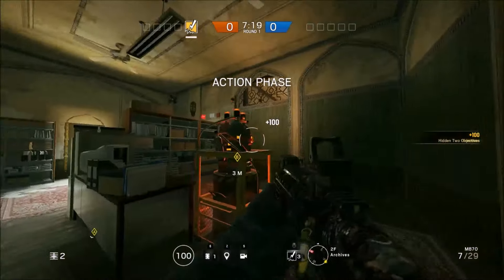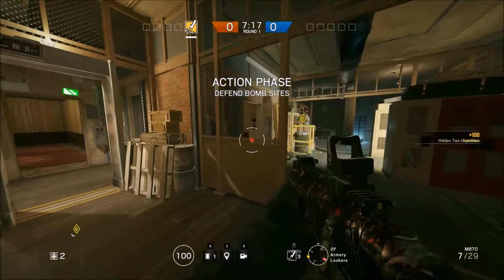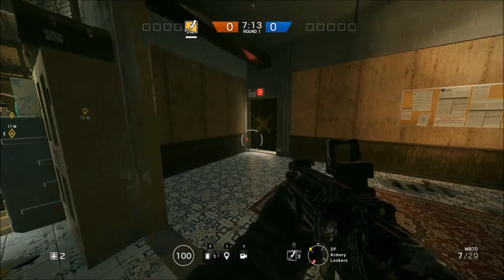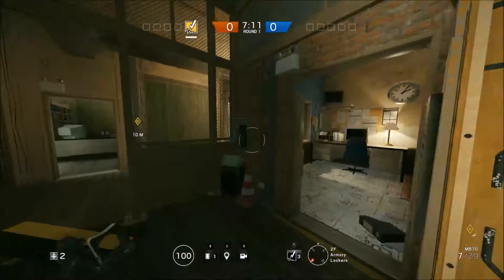First spot: Armory Lockers and Archives. You should reinforce this wall, these walls, and this wall, so that all four of those walls should reinforce these two walls over here. We've only used six reinforcements at this point, and you have four spare.